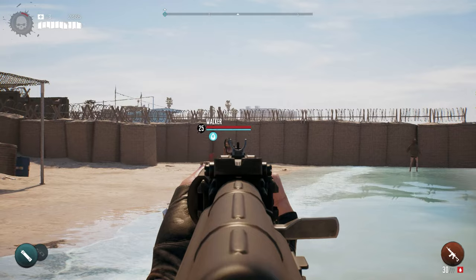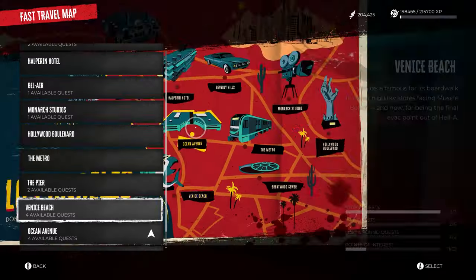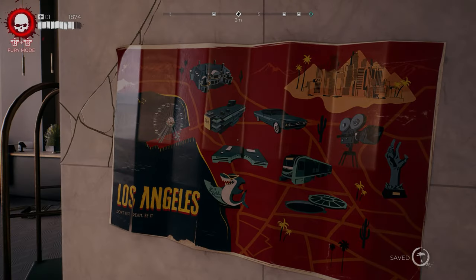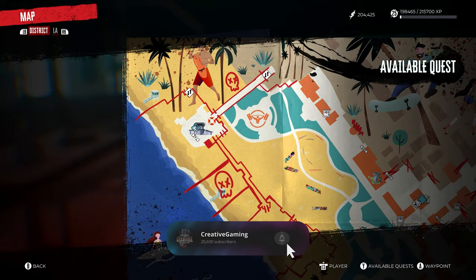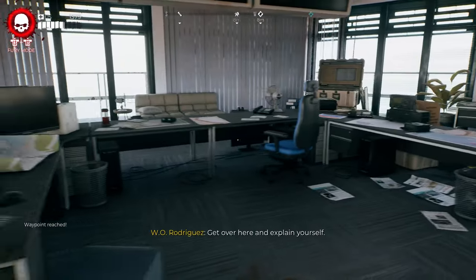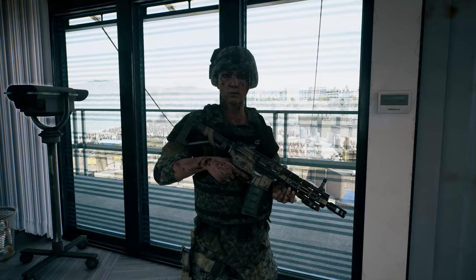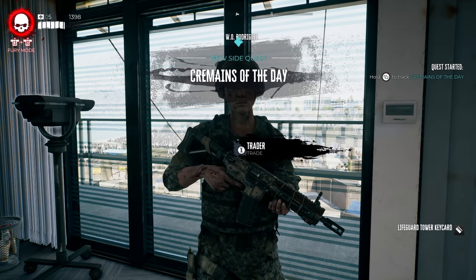The first legendary weapon is Bloodthirsty Body Count — essentially an AK-style gun that's the best gun in the game. To get this, start by going to Venice Beach. Once you travel to Venice Beach, make your way over to the tower to start the available quest. If you've already been to that tower, you can fast travel directly to it. Once you get here, talk to W.O. Rodriguez, who will give you a quest called Cremains of the Day.